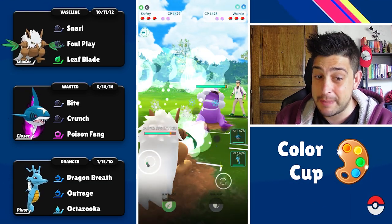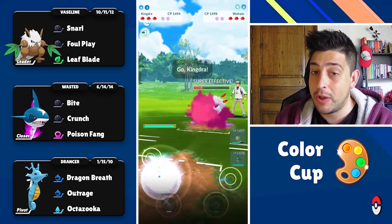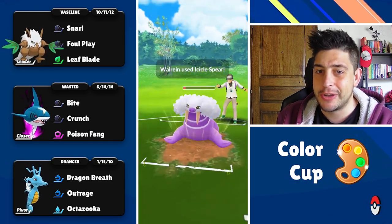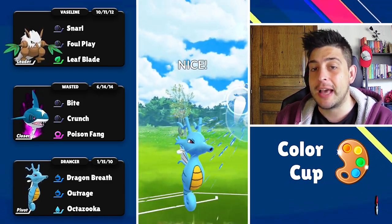Into the next one now with the Ice type up in front. Walrein is a pretty tricky lead once again and not the best matchup we could have — however, Leaf Blade is gonna connect for big damage. I have a feeling this is gonna be just an Icicle Spear so I'm gonna let that go through. Down they go and Galvantula is gonna come into the battle.